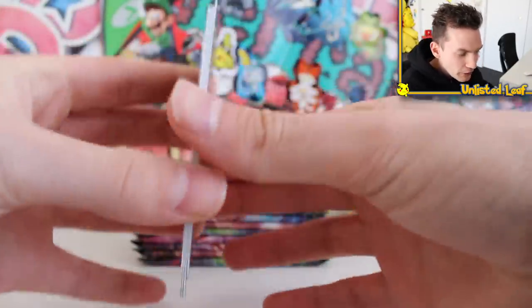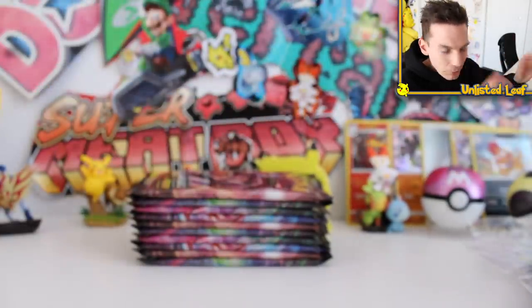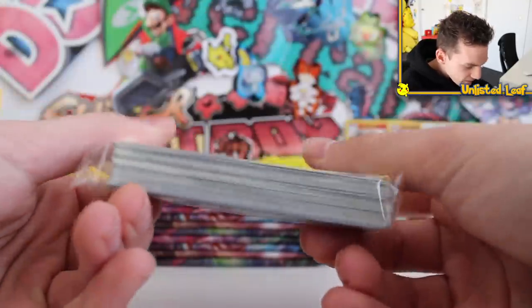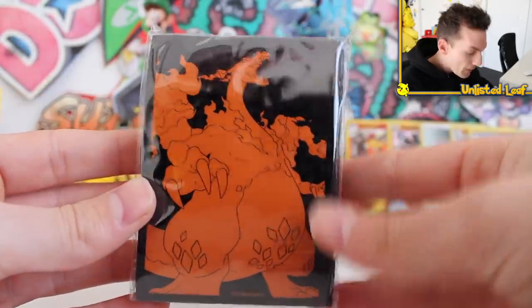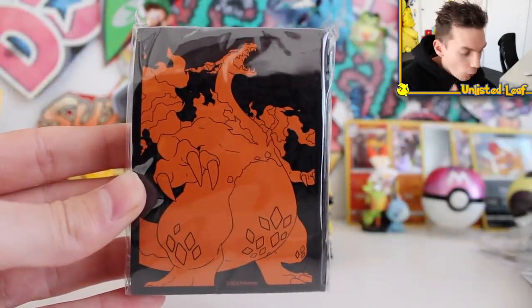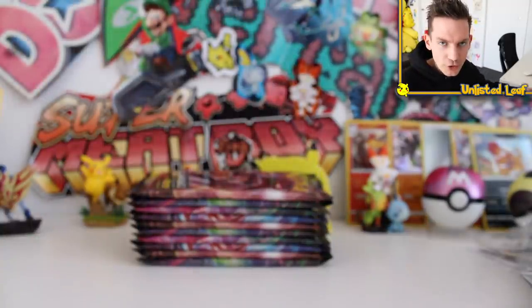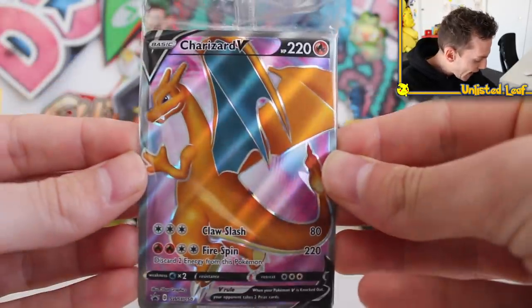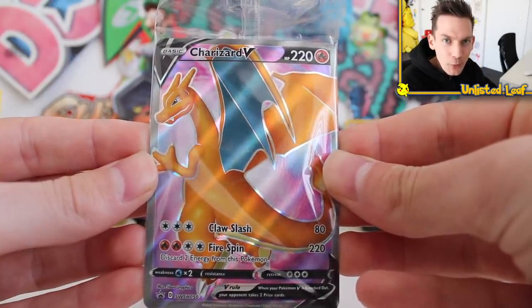You get the deck divider as well — so when you put your cards in your deck box you can divide between GXs, V cards, VMAXes. Then energies just to make your collection look a little bit bigger. You also get the code card. And ladies and gentlemen — we have a guaranteed promo full art in every single ETB. It's the Charizard V promo full art card.